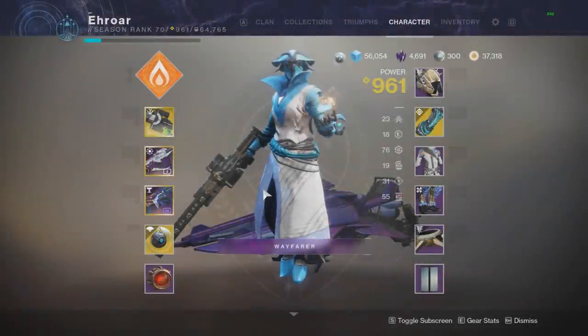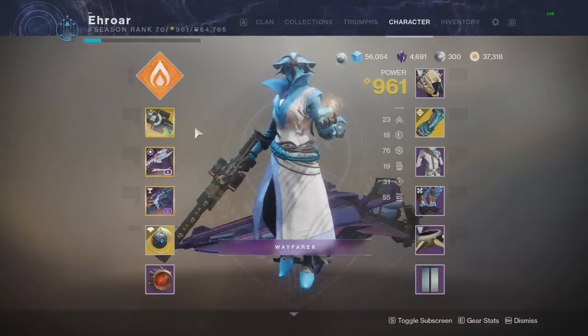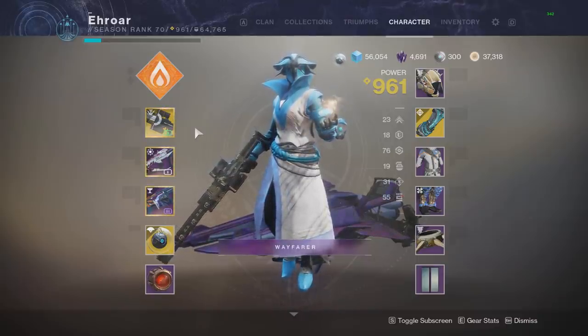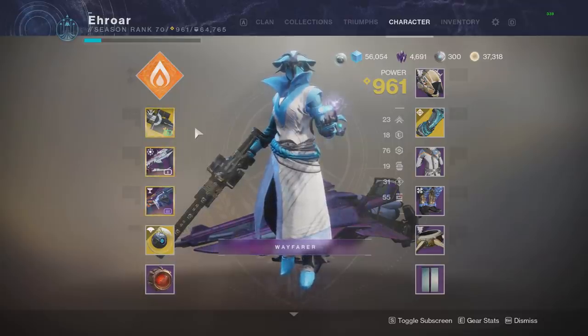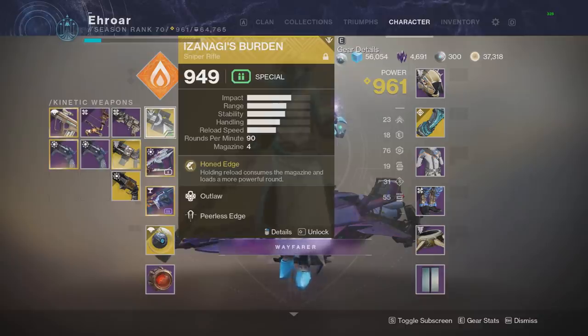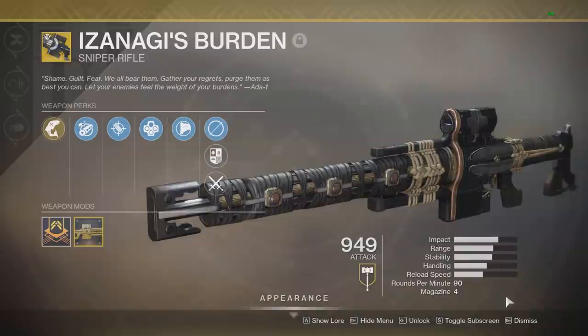What's up guys, today we'll be going over the best weapon loadout in Shadowkeep — something that's going to be really good in every single encounter, every single activity. No matter what you're doing, this loadout will be the go-to best loadout pretty much across the board. That will be Izanagi's Burden with Catalyst, then Recluse, then also Wendigo GL3.